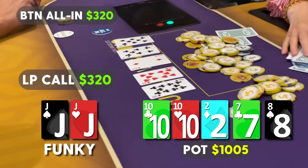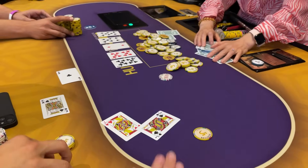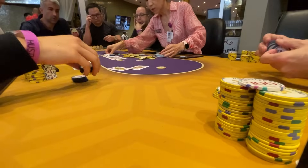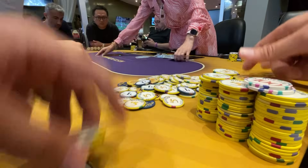Our opponent's not happy. The river is the eight of spades, and he flips over ace-king with the ace of clubs. Our read was right — we did get lucky, and I don't think this happens often. We scoop the $1,000 pot in our first hand at 2-5, with lots more action to come.